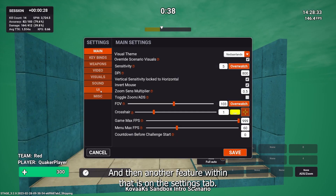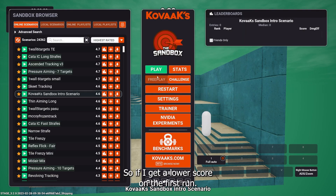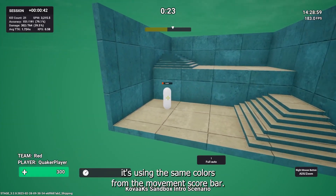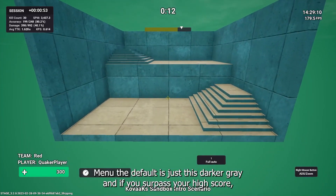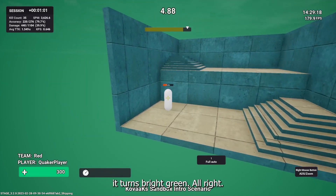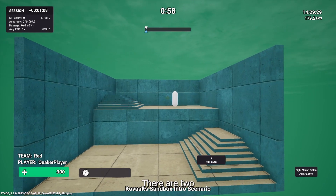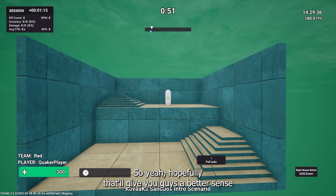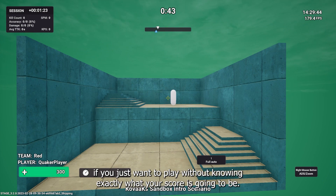There's also a session best option in the settings tab. It's disabled by default, and it adds a triangle indicator under your personal best that represents your best score since you started the game. You can change colors in the UI tab of the settings menu — the default is a darker gray, and it turns bright green if you surpass your high score. When you play again, you'll see two indicators: one for your all-time PB and one for your session best.